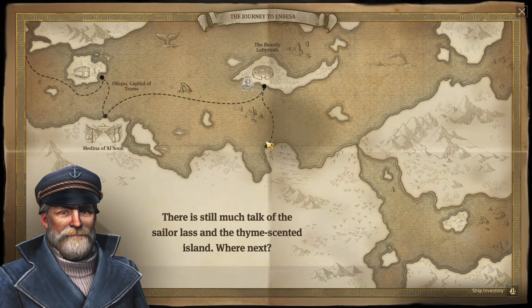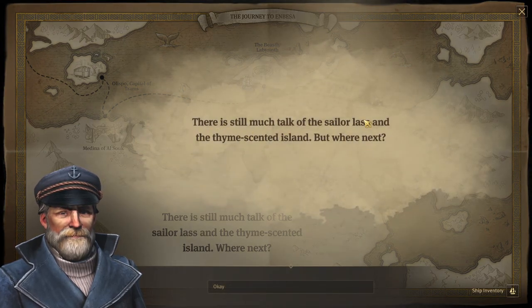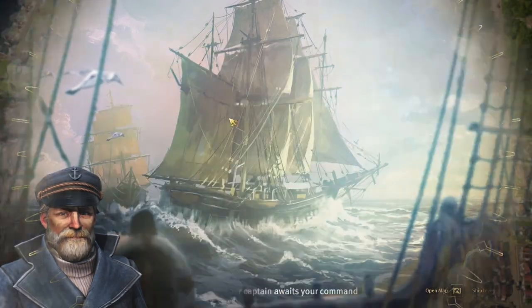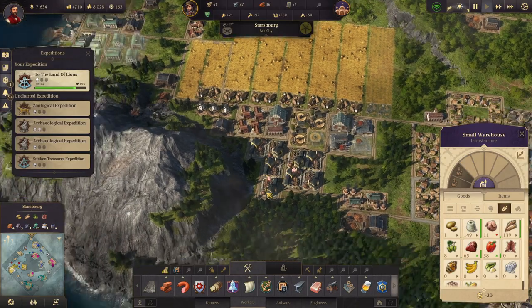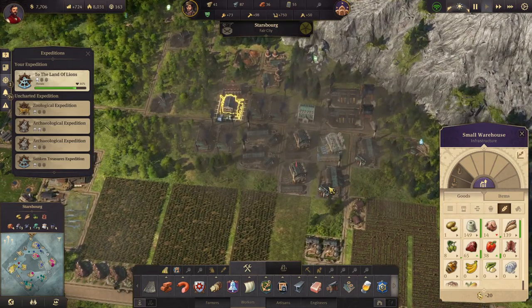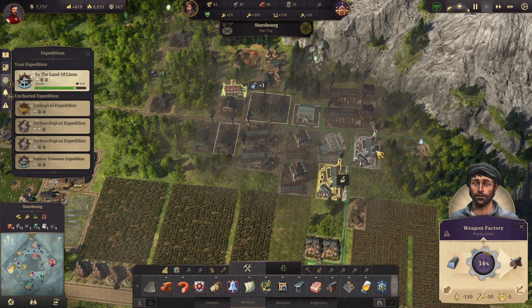Let's go to the Crocodile Delta. There's still much talk of the sailor lass and the thyme-scented island. We'll use some rations. Now did we build our... that's a cannery. That's the weapon factories, okay good — so we have more weapons coming in.